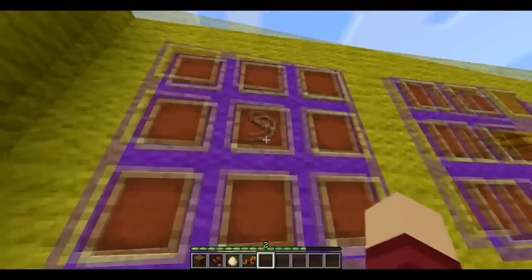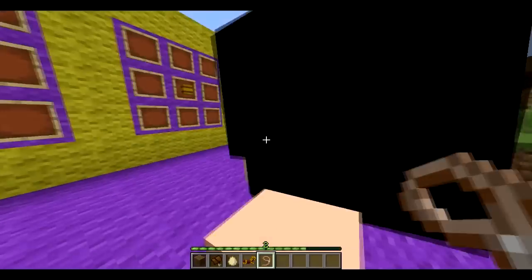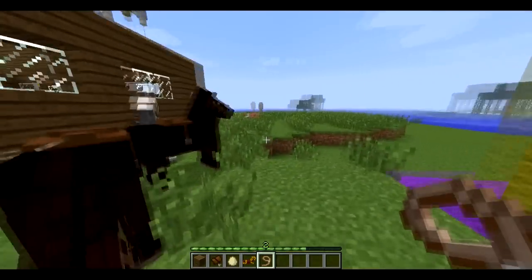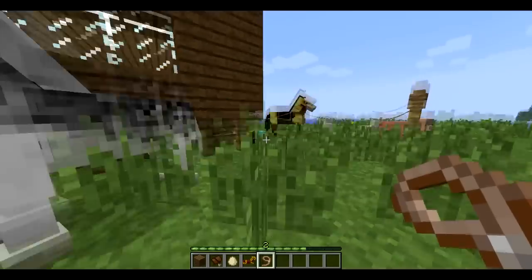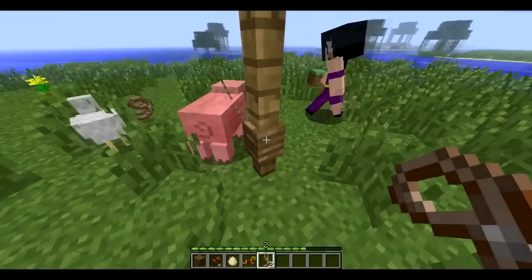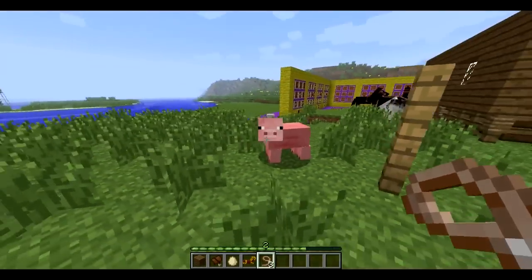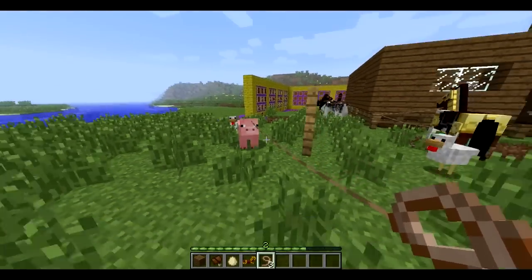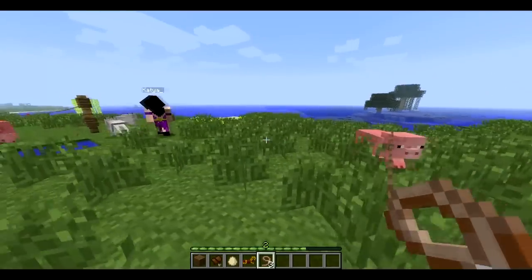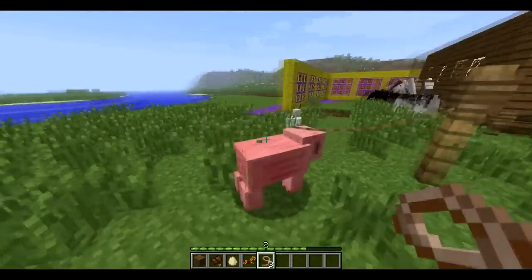Next up we have a leash. It has no crafting recipe yet, and it doesn't work on players — too bad. The way it works is you right-click your animal. So I take this piggy, free-roaming piggy, right-click it, and it'll follow me around — without carrots or wheat or anything. I'm just pulling it on a leash, and then I can hit a fence post and it'll stay there.